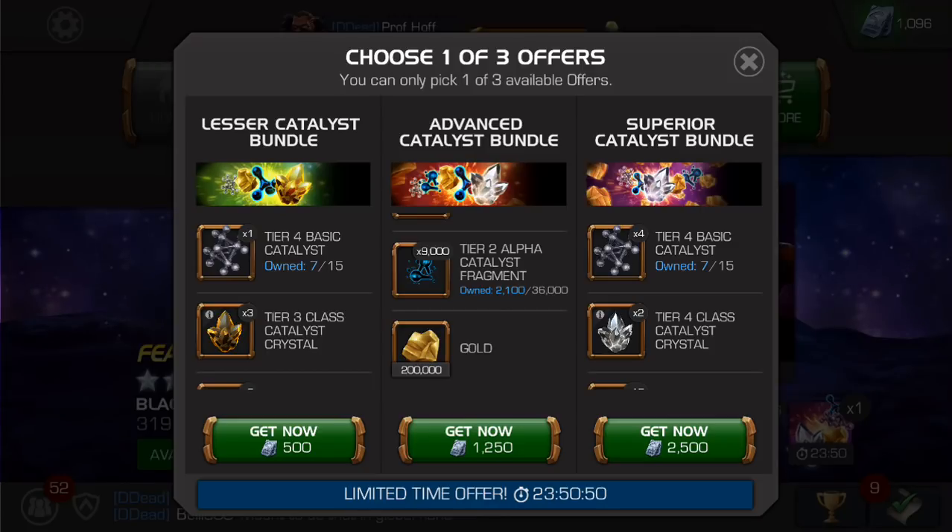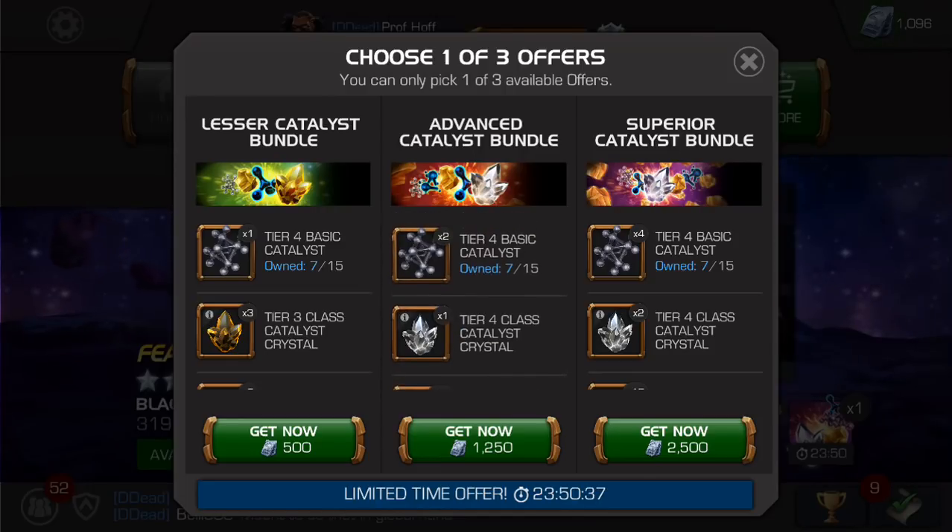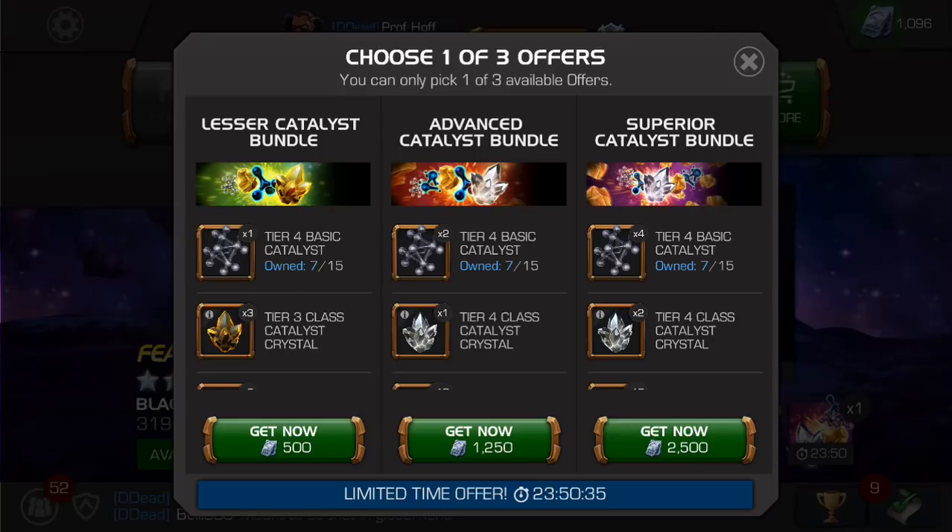Realistically, I think this would be as good of a deal, if not a little bit better, if the price was just doubled to 1,000 units. But because it's 1,250, and they haven't tripled the tier four basics or the gold, I'm going to put this at a five and a half to six. Of course, if you are someone that is really close to forming a tier two alpha catalyst to rank up your champion, you're going to look at this as more like an eight or a nine. For the average player though, I'd say five and a half to six.